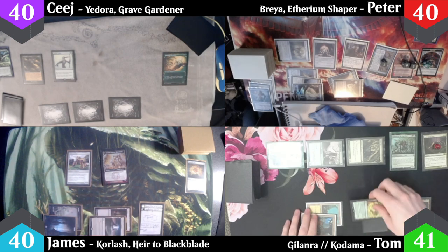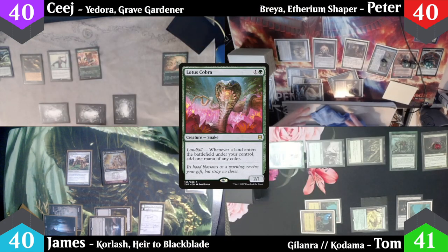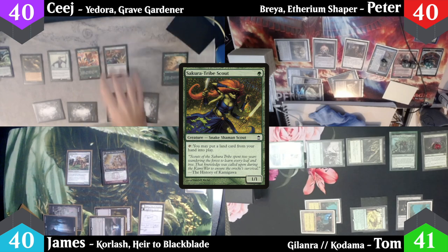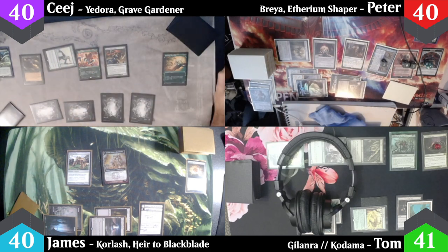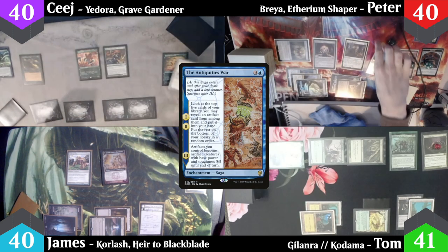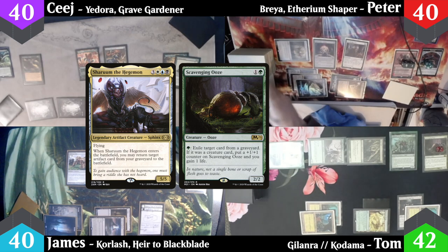James passes. CJ draws and the Tithe triggers again — he doesn't pay, Peter gets another treasure token. CJ casts a Lotus Cobra, plays a Forest triggering the Cobra for a green mana, uses that to cast a Sakura Tribe Scout, then heads into combat swinging the Viridian Zealot at Duretti Scrap Savant, dealing two damage and removing two loyalty counters. In the second main phase, Viridian Zealot is activated to destroy the Antiquities War on Peter's board.